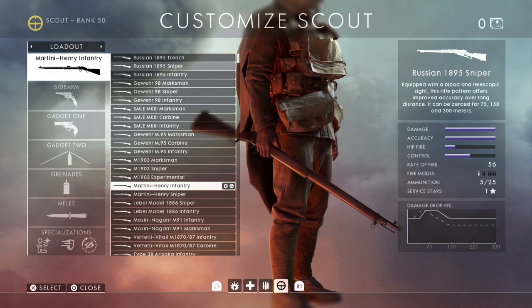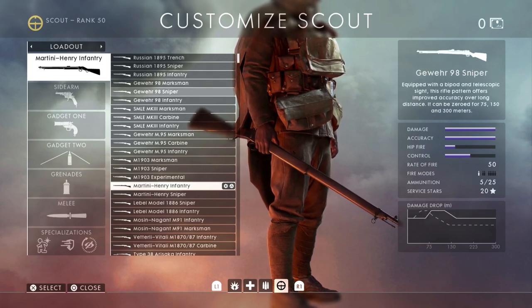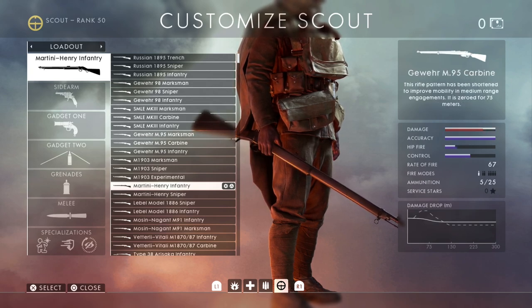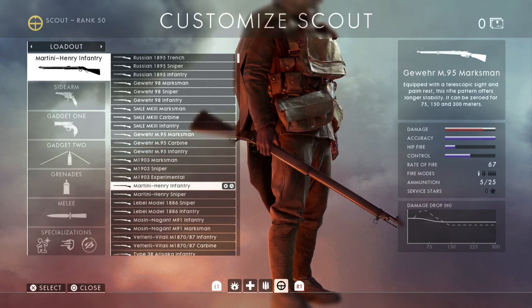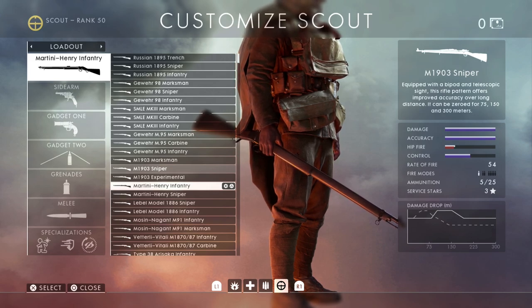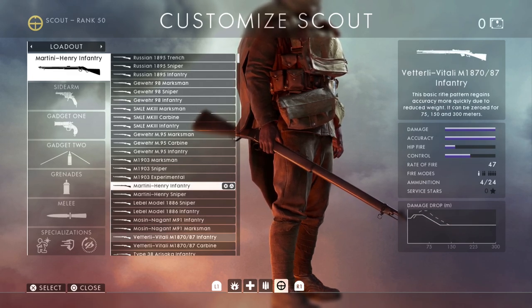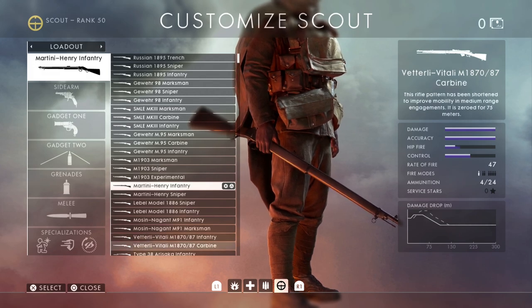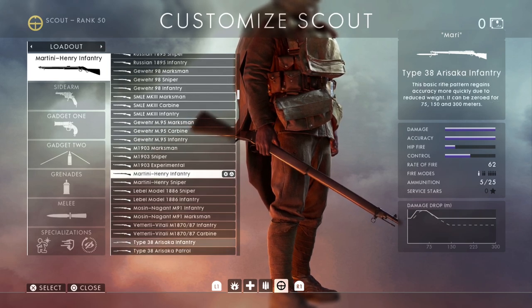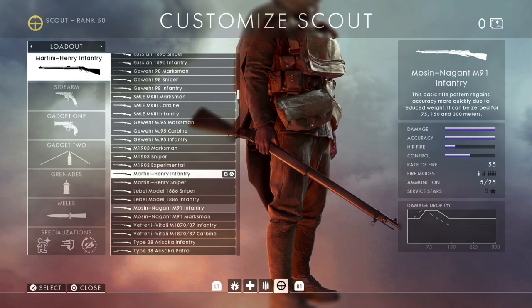Some weapons have a medium to long range sweet spot — for example the Russian 1895 Sniper and the Gewehr 98 Sniper. The SMLE Mark III has a closer range sweet spot. The Gewehr 95 doesn't actually reach 100 damage because it has a higher rate of fire. The 1903 Sniper has a very long range sweet spot, while the Martini Henry and the Vetterli have close range sweet spots. You want to pick a gun based on what engagement range you're likely to be fighting at.